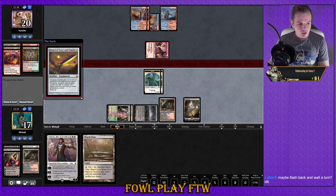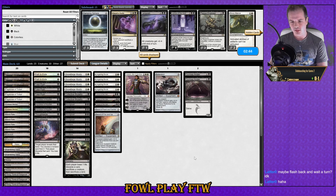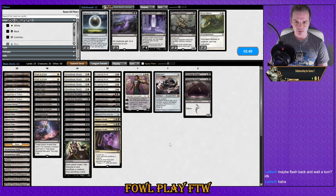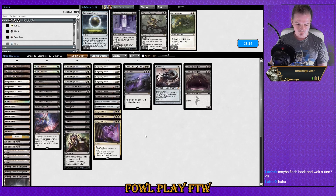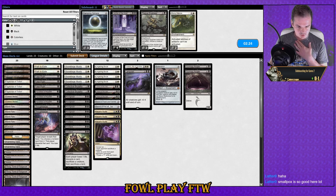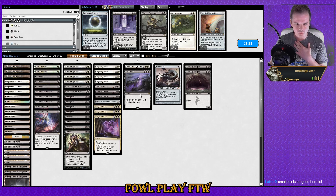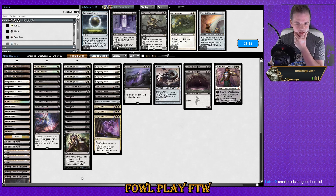Maybe flashback and wait a turn — I don't know. I think it's worthwhile. He wants to spend his burn spells, our life total is really high. We want to discard the cards from his hand but I think we were in a 90% to win situation no matter what we did. Kaya's Guile seems really good here. Sword of Fire and Ice seems a little bit weak. Gideon doesn't seem amazing. Smallpox is so good here.